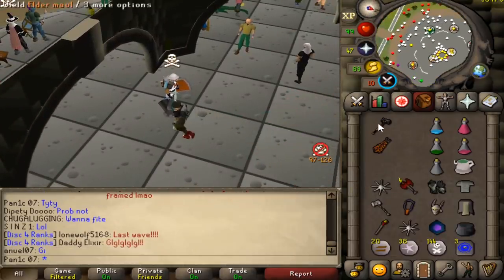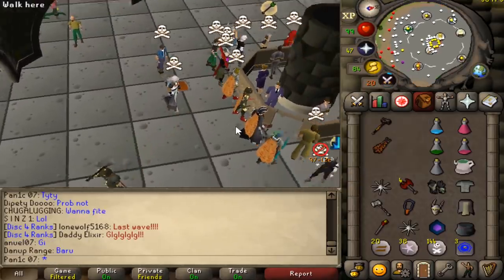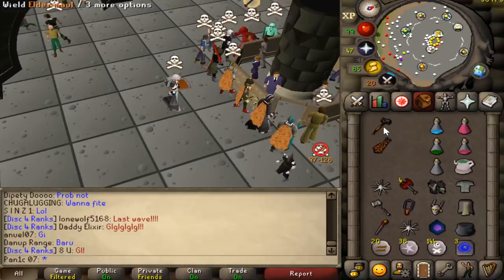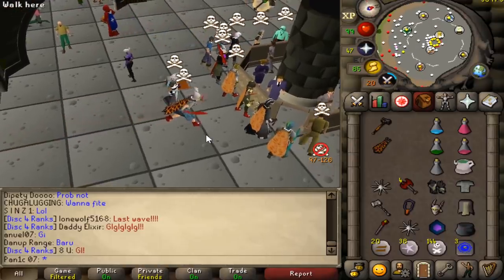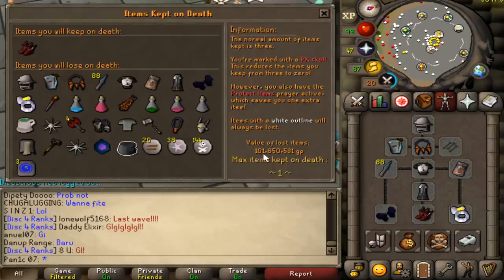The dream in this combo is to hit a 30 with the axe into a 49 G Mole and then finish with the 65 Elder Mole. The likelihood of that actually happening against high defense people is really low, so preferably I want to attack voiders and low defense people when using this combo, especially since we are risking bank.